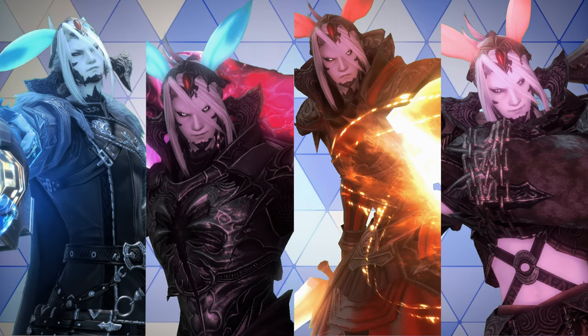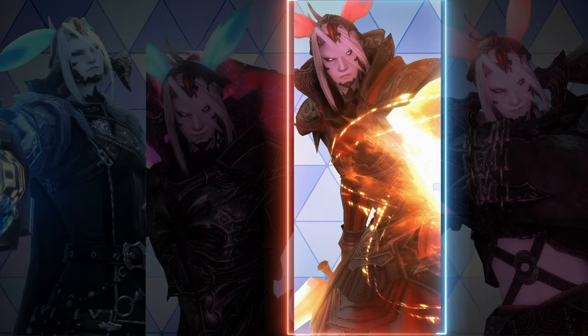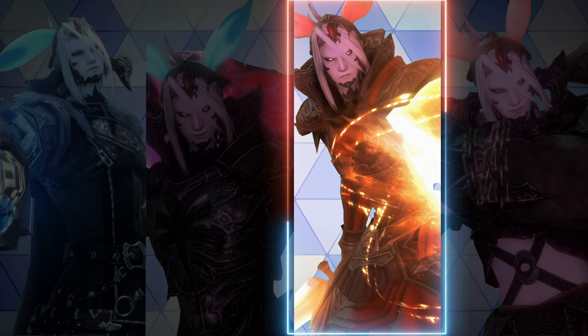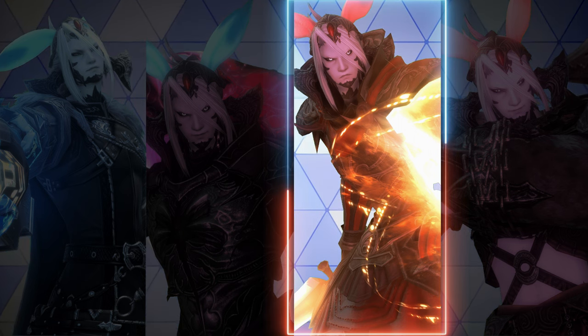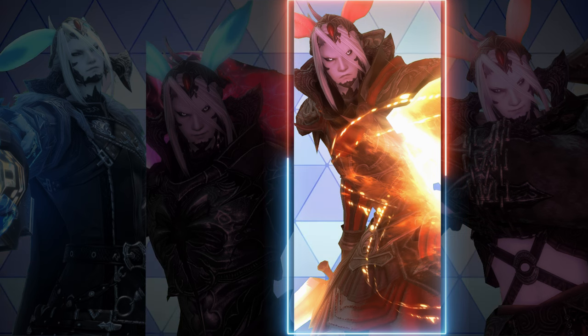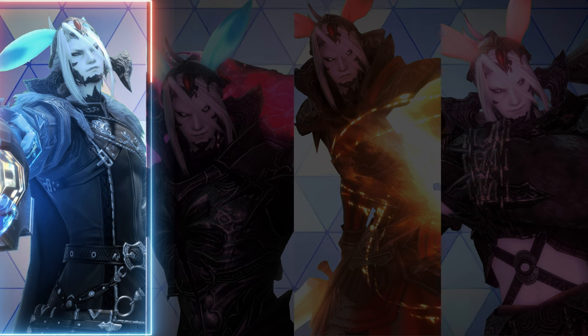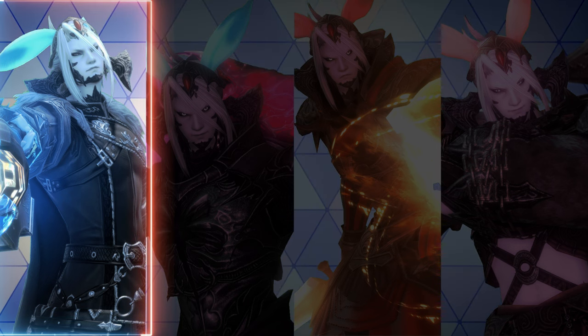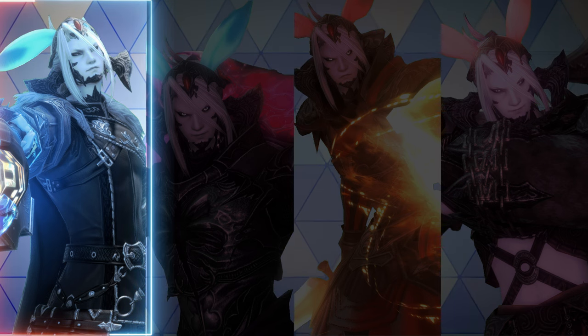Knowing your matchups will help influence your strategies. Let's begin with the tanks. First, the Paladin. If there was ever a tank that forces long team fights, it's the Paladin. Combat-wise there is very little they can do to you, and with your powerful burst damage, you can burn them down and force out their limit break with great ease. The Gunbreaker — while both mobile and powerful, does not have the same escape potential as the monk. The damage-to-health ratio makes this matchup rather even.